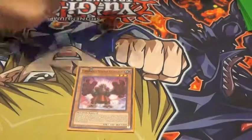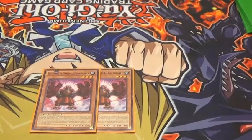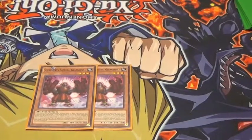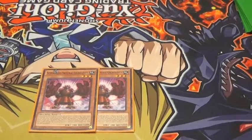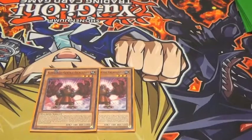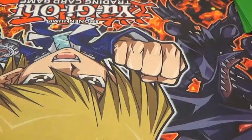Next we have 2 Gigagloves. When he hits the graveyard any time — from hand, field, or even deck — you can look at the top 5 cards of your deck and rearrange them in any order. His other effect is if you're being attacked directly, you can banish him, draw a card, and reveal it. If that revealed card is a Six Samurai monster, the attack of your opponent's monster becomes permanently 0. So it's a good saving grace of the deck.